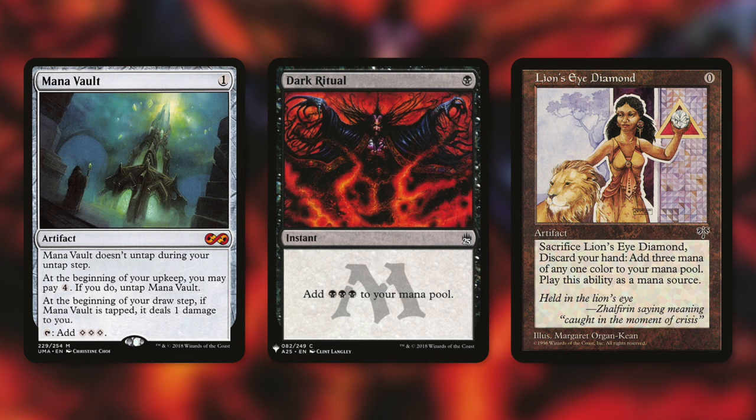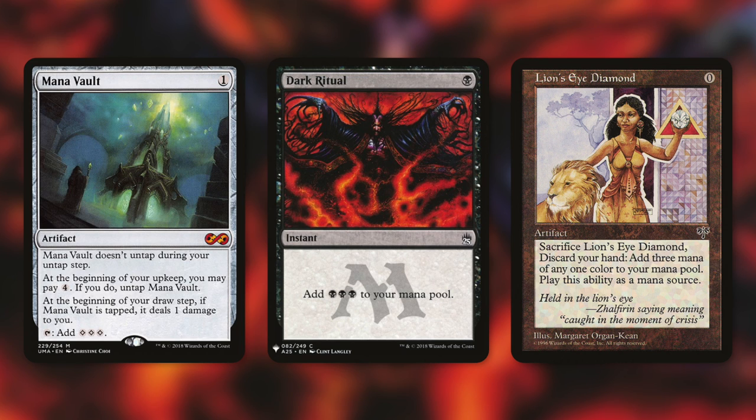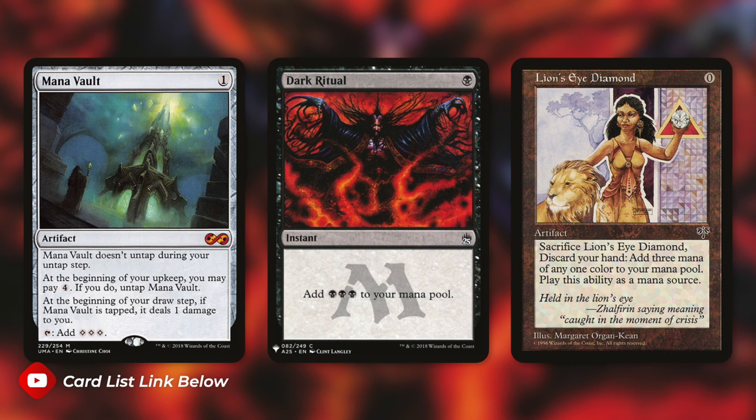Dark Ritual can be great in this deck — pay a black at instant speed, add three black to your mana pool. Just get your commander out as quickly as you can, probably give it haste, or use those ways that don't require haste and win from there. Eddie also pointed out Lion's Eye Diamond — an incredibly expensive but incredibly good card with this commander. Sacrifice it, discard your hand, add three mana of one color to your mana pool. Discarding your hand is typically a downside, but with this deck, if we've got artifacts in our hand that we want in our graveyard, Lion's Eye Diamond can just get us there.